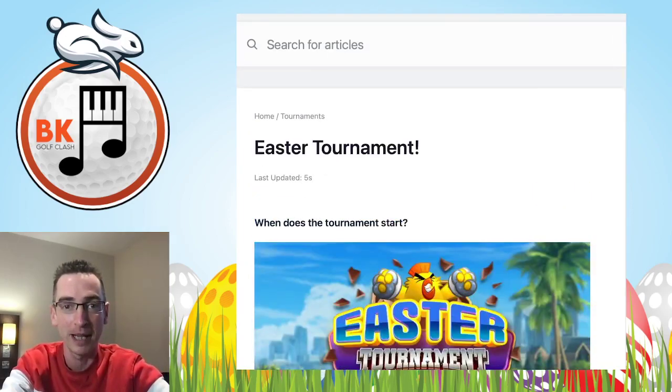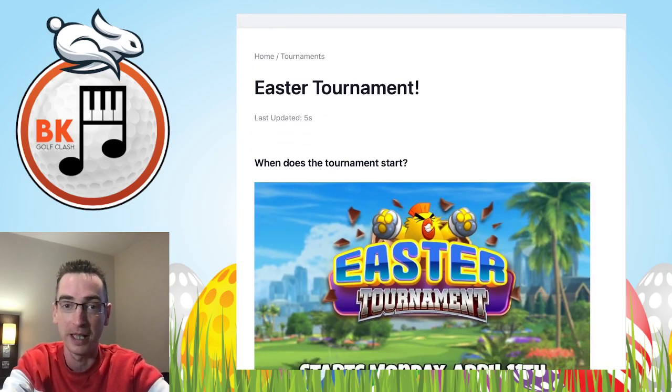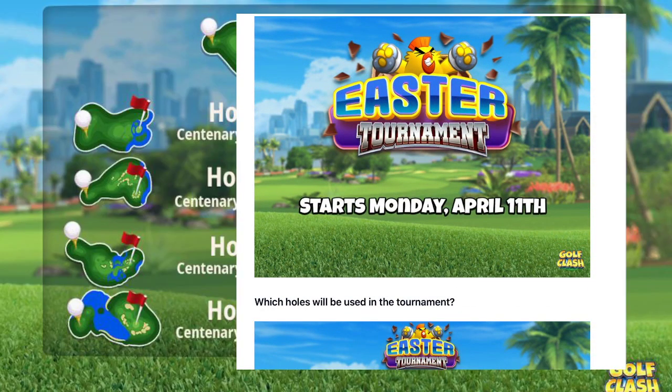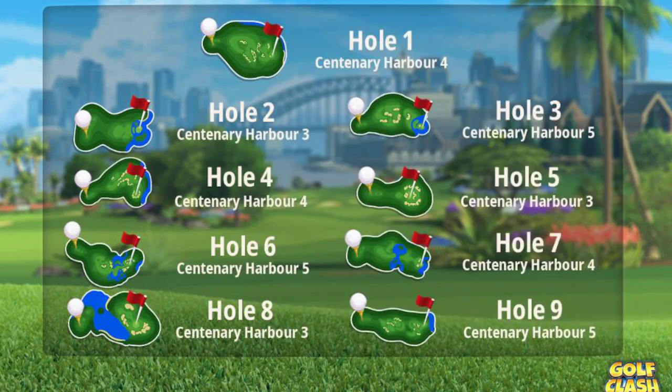If you didn't play the Christmas tournament and are not familiar with the Centenary Harbour, here come the overview pictures on your screen right now. From what I can see here, it's the same hole order that we've had before. These par fives can be tricky, and there are some very tough adjustments on the par threes as well, but also some decent opportunities on a couple of the par fours, especially hole seven if we get tailwind.